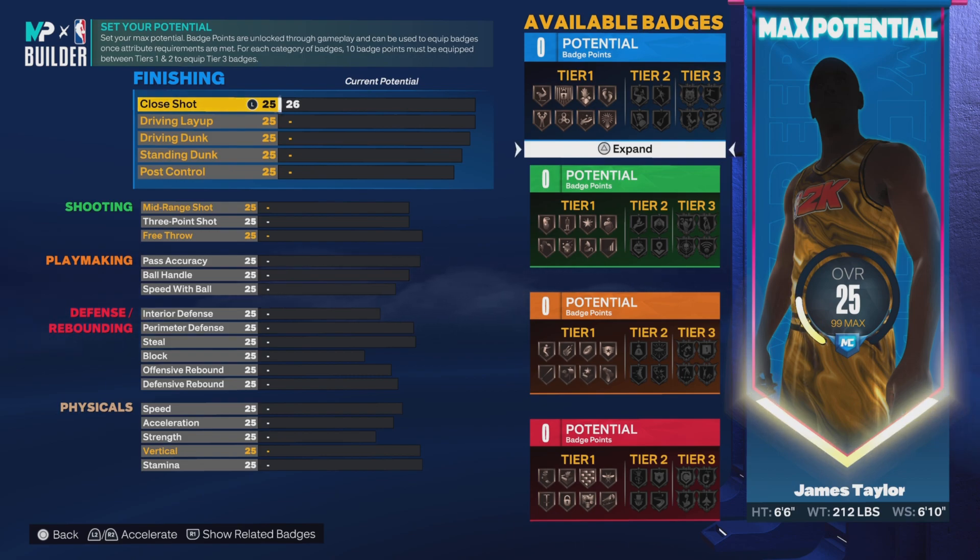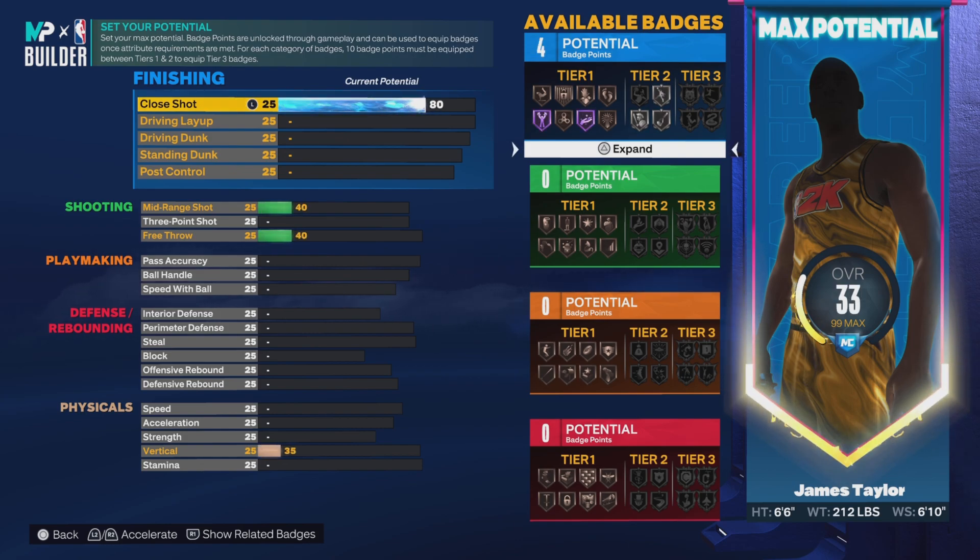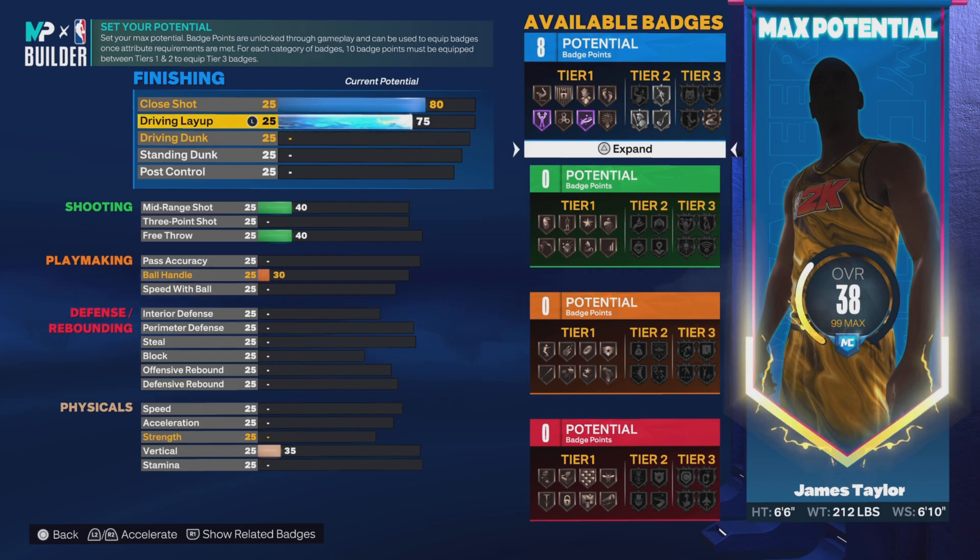Okay, so with the close shot we're gonna bring it up to an 80 — you get Hall of Fame Giant Slayer, Hall of Fame ProTouch, Hall of Fame Relentless Finisher, Silver Scoop and Scoop — however you wanna call it. The driving layup we're gonna bring it up to 80 so we can get Gold Acrobat and Silver.